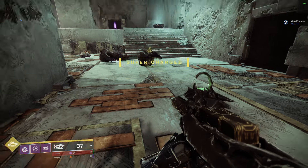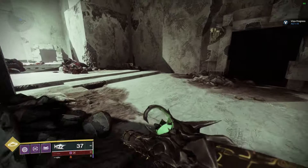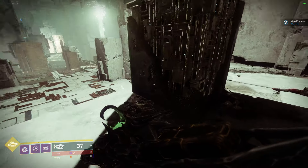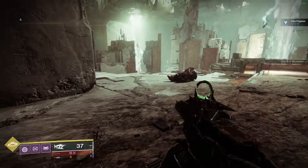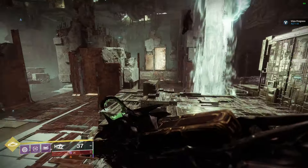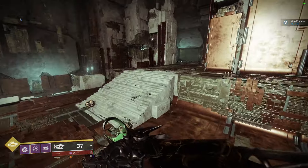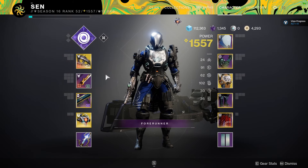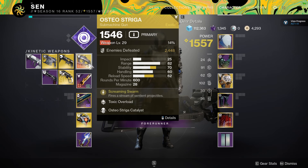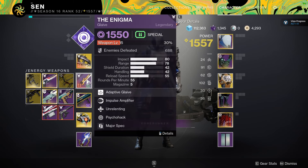That is, in my opinion, the best suppression build in the game, and it completely revolves around the glaive. I'm going to have a couple other videos around the setup I'm using for my Titan to do a lot of solo content. As you can see, I've already reached 1557 and I've got most of the exotics in the game currently — I'm just going to be going over some super fun builds that I've been enjoying.